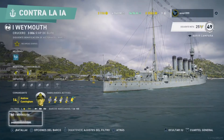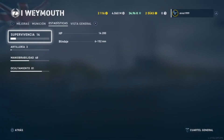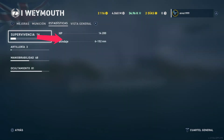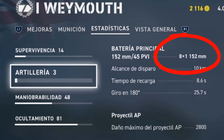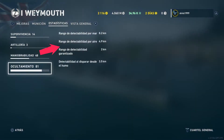Regarding the in-game stats, the ammunition deals 2,800 damage, the ship has 14,200 hit points, and armor of 152 mm at its maximum. The main battery consists of 8 single turrets of 152 mm caliber, with a range of 10 km and a reload time of 8.6 seconds. Speed is 26 knots or 48 km/h, and it is detected at 8.2 km.